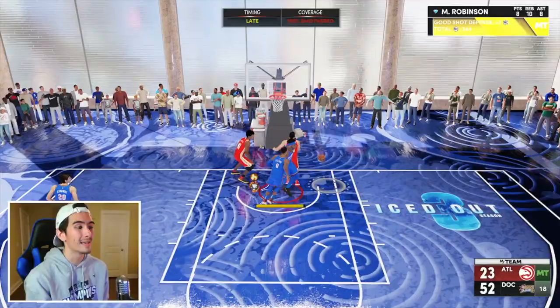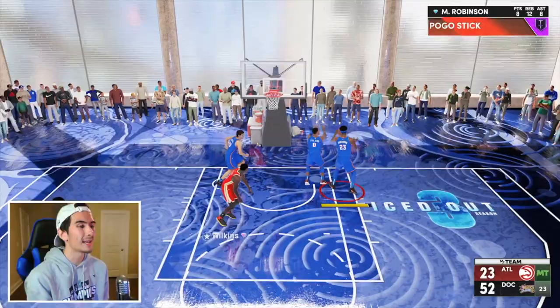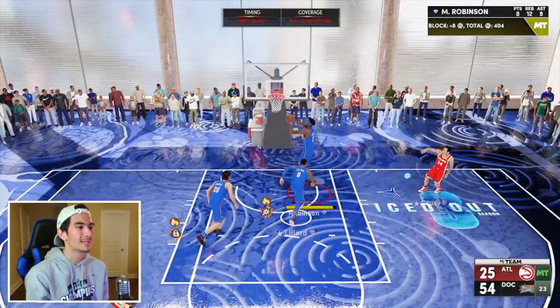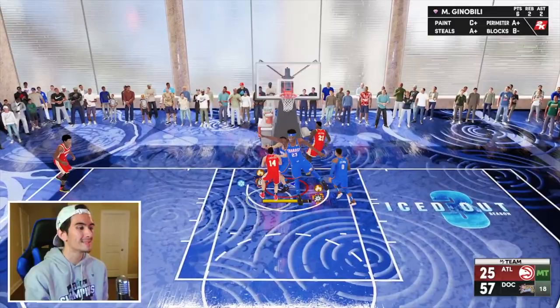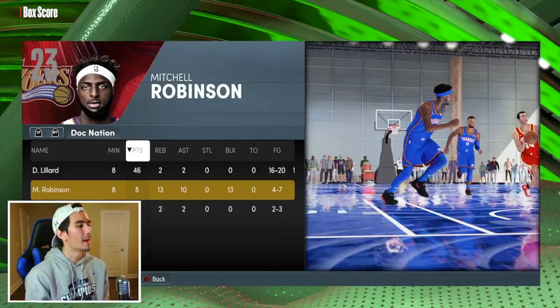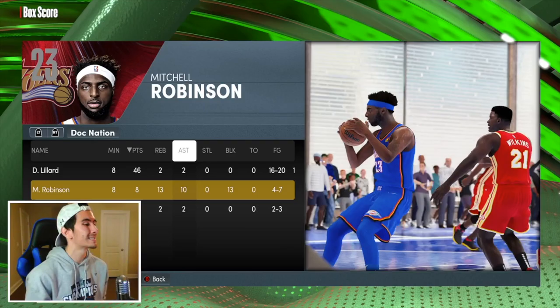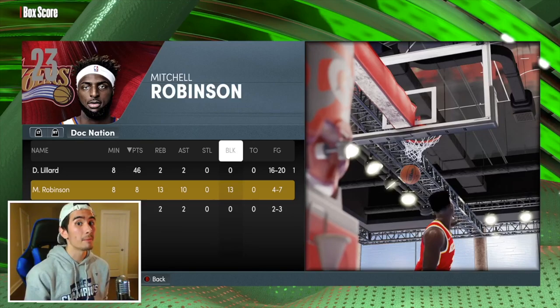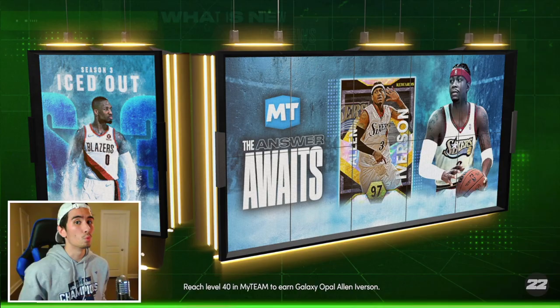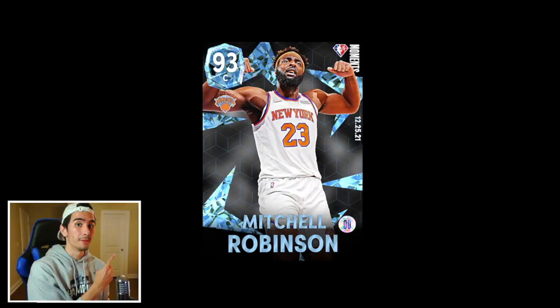Bob Cousy is not getting tired of driving in, and he's not getting tired of getting blocked. Everybody on this team is just getting rejected — the same thing is happening every single time. Bob Cousy shoots it again and there's another easy rebound. Can we block one more shot before the game ends? It's all good — we still lead by 30. Let's go ahead and win this game right here. Nice step back by Lillard, and boom, we're done: eight points, 13 rebounds, 10 assists, and 13 blocks for Mitchell Robinson. This game only took eight minutes — we got this challenge done in less than ten minutes.